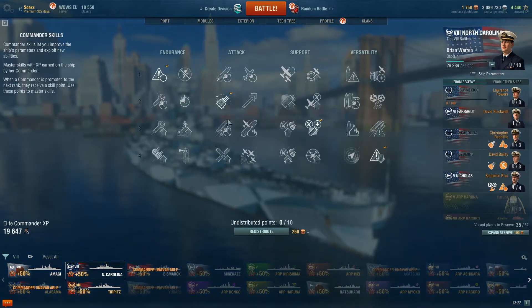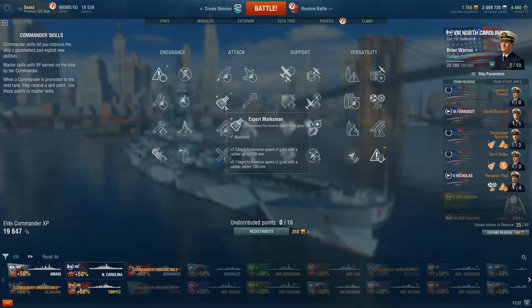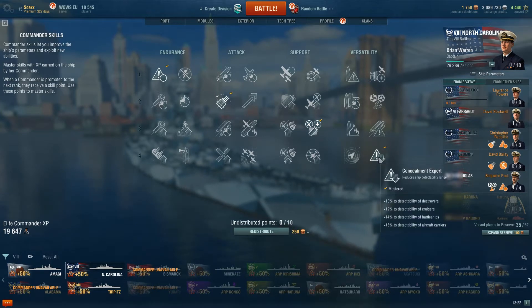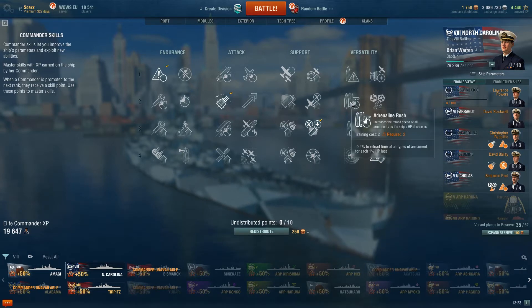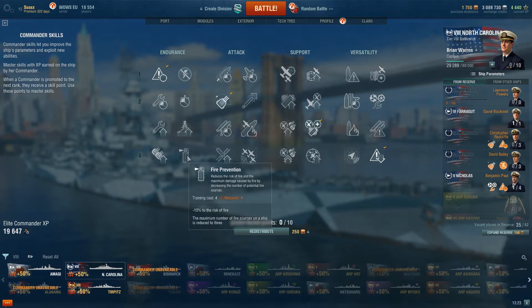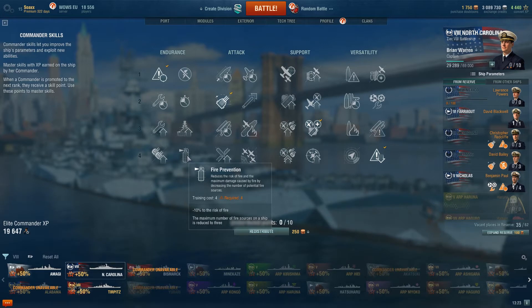Moving on to captain skills — I'd say you'd want around 12 to 14 points, but I've got a 10-point captain. Priority target is a must — you want to know who's targeting you. I've gone for Expert Marksmen because I love getting the turrets rotating quicker in case a destroyer pops up. Superintendent for an extra heal, an extra spotting plane or catapult fighter, then concealment. After that, I'd probably go adrenaline rush, then vigilance. I'd also try to get fire prevention because you're going to be angled a lot and taking HE spam — minus 10% risk of fire really helps.